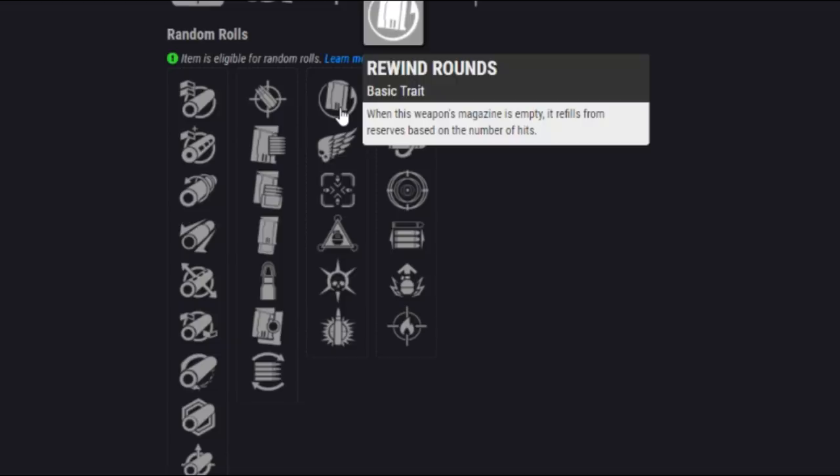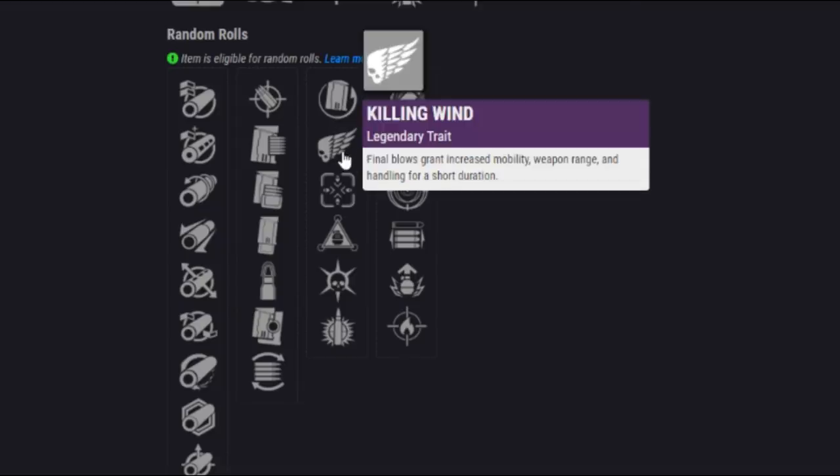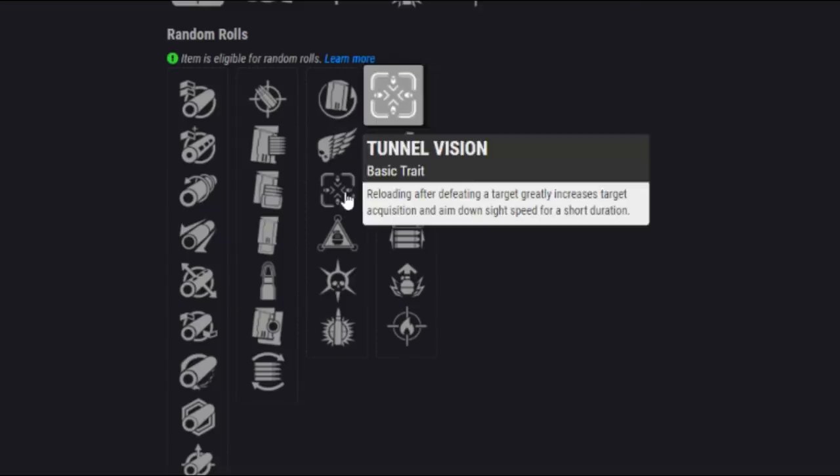So if you're scoring a bunch of precision hits and then the magazine empties, it just instantly refills — maybe half the magazine, maybe a full magazine if you landed every shot. That could be extremely powerful. Then we've got Killing Wind, great in PvP. We've also got a new one, Tunnel Vision — reloading after defeating a target greatly increases target acquisition and aim down sight speed for a short duration. That might be somewhat akin to Killing Wind, a decent choice in PvP.